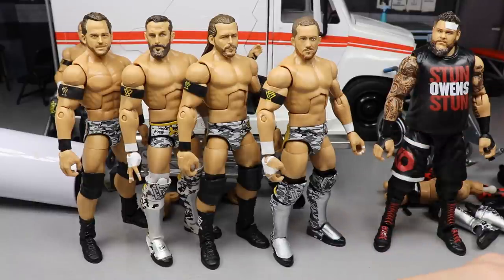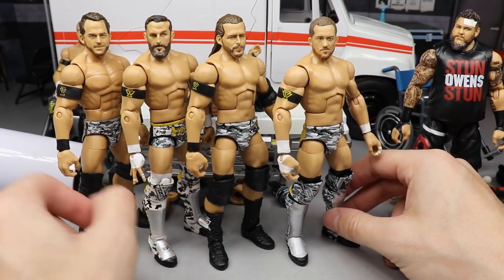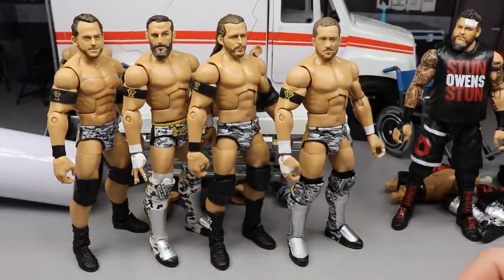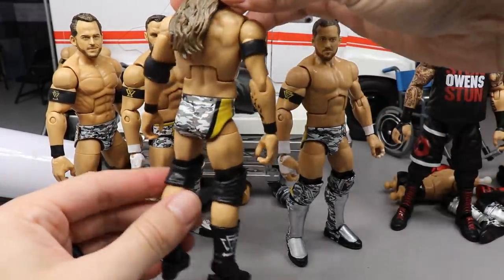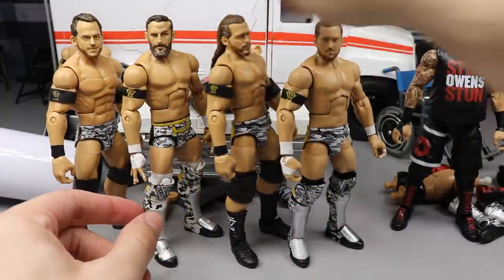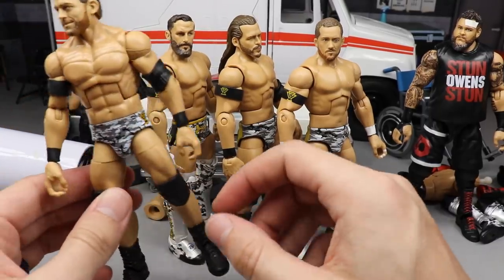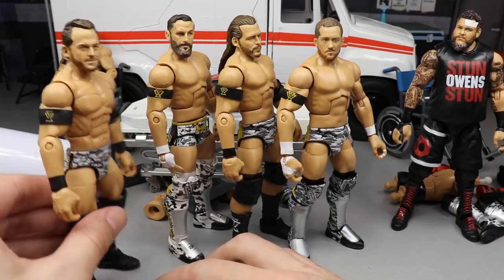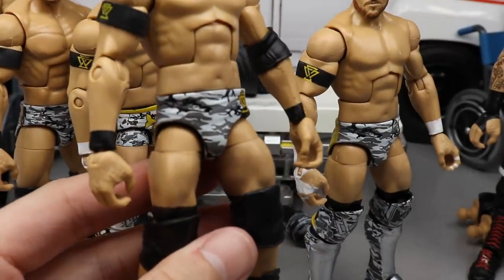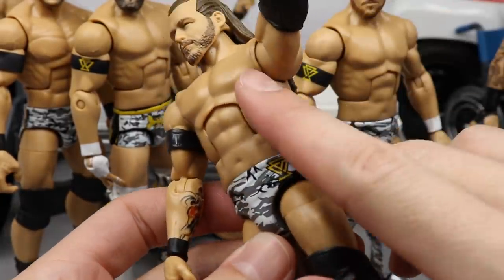Here is the Undisputed Era: Kyle O'Reilly, Adam Cole, Bobby Fish, and Roderick Strong. We did fix up a Roderick Strong previously. The reason you have to use Kyle O'Reilly specifically is because on the back of his trunks there's a yellow and black stripe with just the Undisputed Era logo. On Bobby Fish, his upper thighs are camo and he has 'Fish' and 'Infamous' on the back. On Roderick Strong, he has 'Strong' written on his butt. So to get a base Adam Cole in War Games gear without any personal logos, you have to use the Kyle O'Reilly.